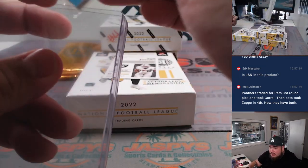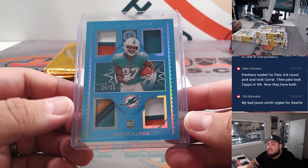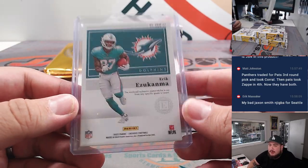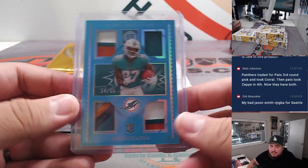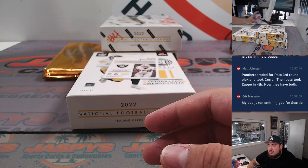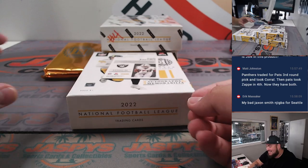Miami Dolphins going to Brian Korda. Oh! Jackson Smith-Njigba. Well, this is 2022, Eric — he's part of the 2023 class. This is still last year's product. So Pat just traded for the Pats' third round pick and took Corral, then the Pats took Zappy and a four. Oh wow, that's crazy.